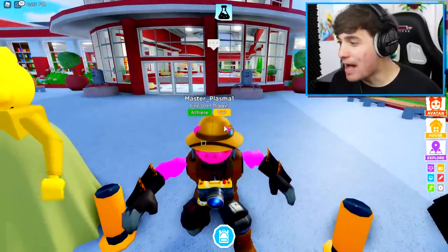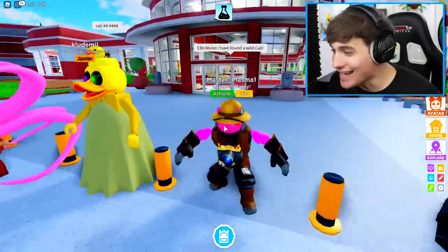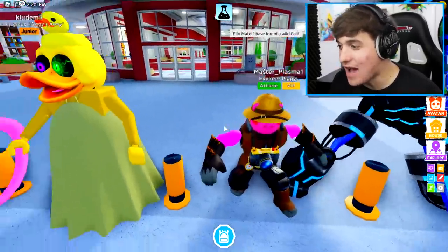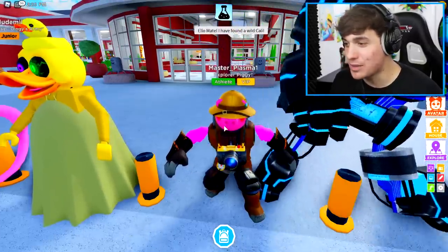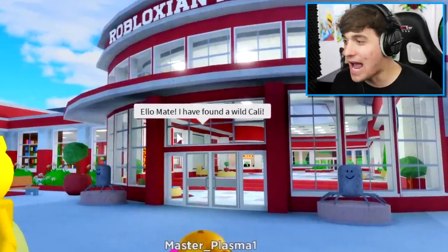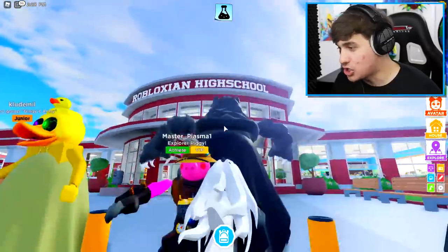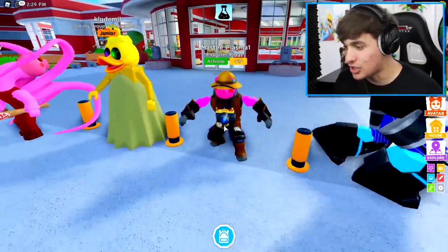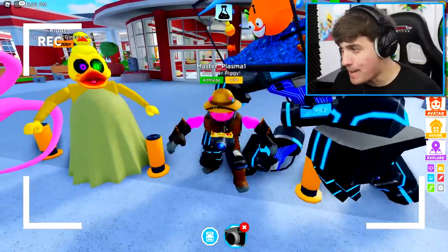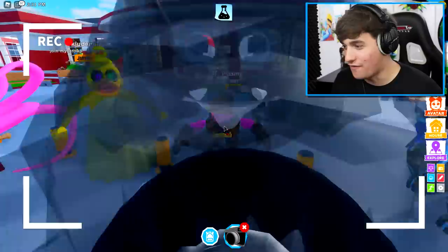Next up, we've got Master Plasma the Explorer Piggy. That is an amazing looking little piggy right there. What a good idea to have a piggy that literally explodes. I have found a wild Kali! Oh my goodness, I wish I could see your face. Let's have a quick look — that is so epic, guys. Check that out. You know what? I'm going to take a photo of you right now. That is how epic you are. Say piggy. And there we go. Perfect. Thank you so much.